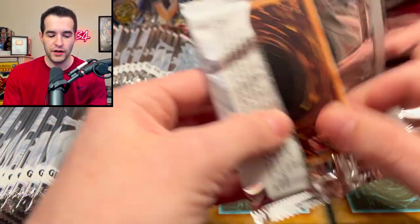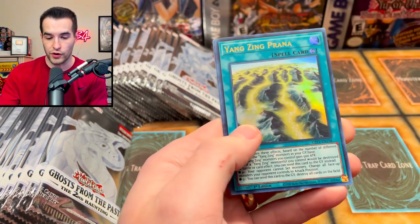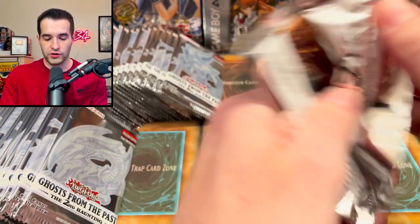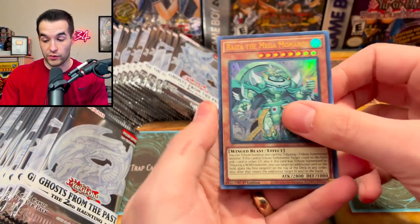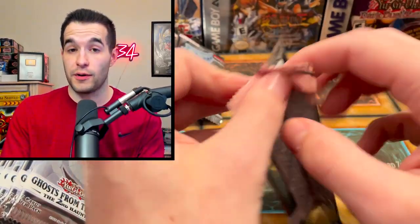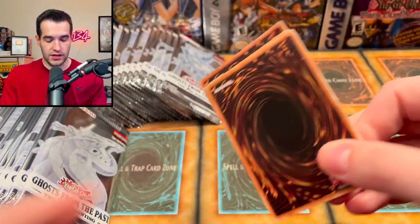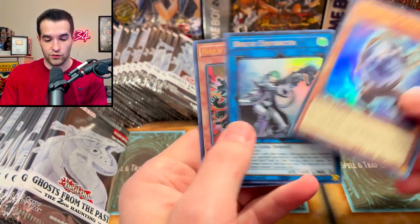There are nine total Ghost Rares in here, so a couple of them we don't really want. Ryza, the Mega Monarch — very nice. We don't really want to pull that Eye of Timaeus, so we probably will. The Blue-Eyes Ultimate is the second cheapest, but I would still be okay with that. It's a really cool card. Manju — I actually did not pull a lot of these. Out of 12.5 cases I only pulled less than 40, which was one of the lowest printed cards for me, which was really strange.